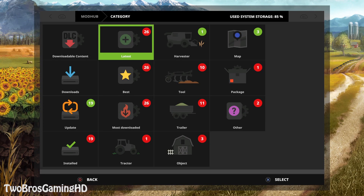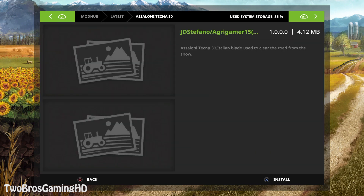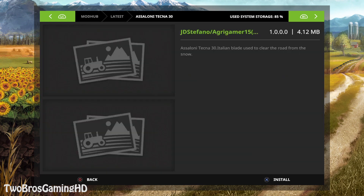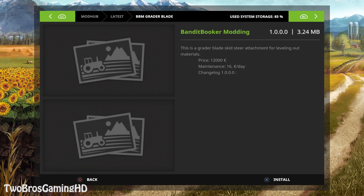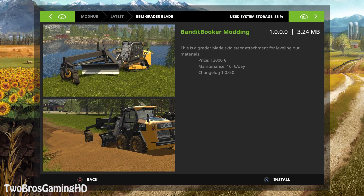The latest mods we got are the BBM Grader Blade and the Asaloni Tecna 30, from JD Stefano, Acro Gamer 15, and FS Italia 3D Design. The BBM Grader Blade is a skid steer attachment for leveling out materials, from Bandit Booger Modding. It has a price of 12,000 euros and maintenance of 16 euros a day, changelog version 1.0.